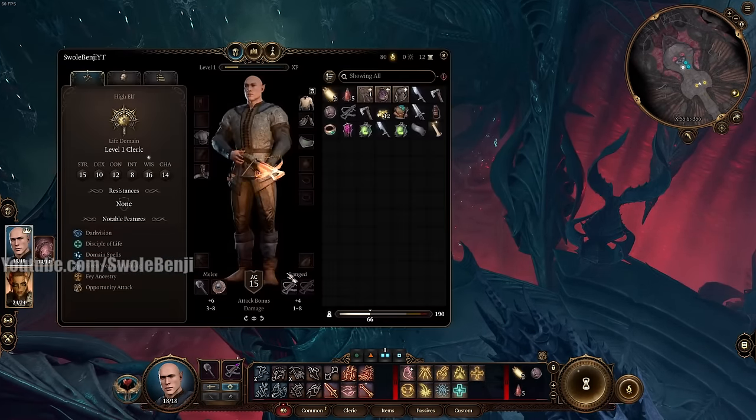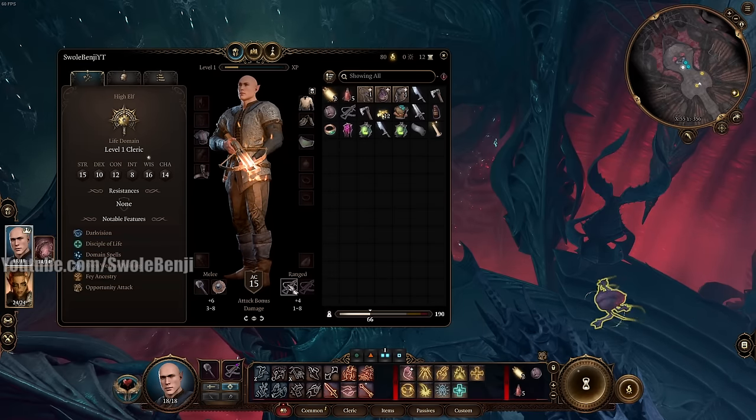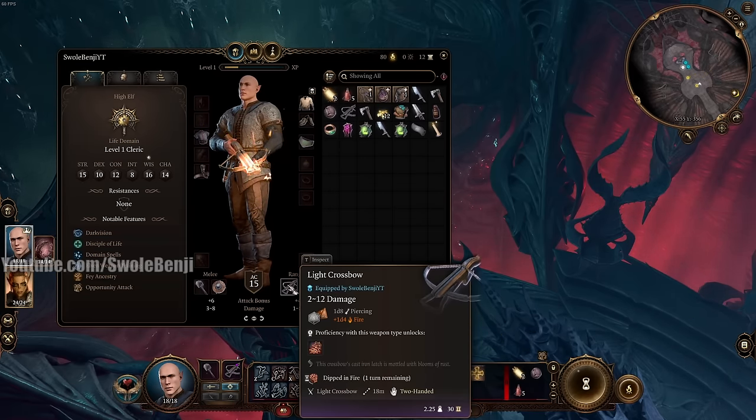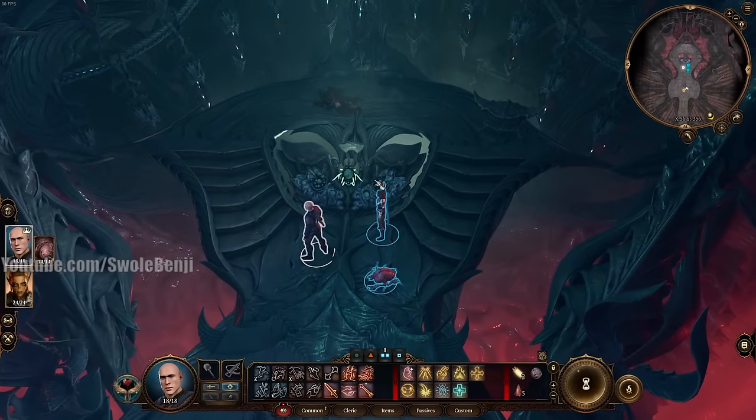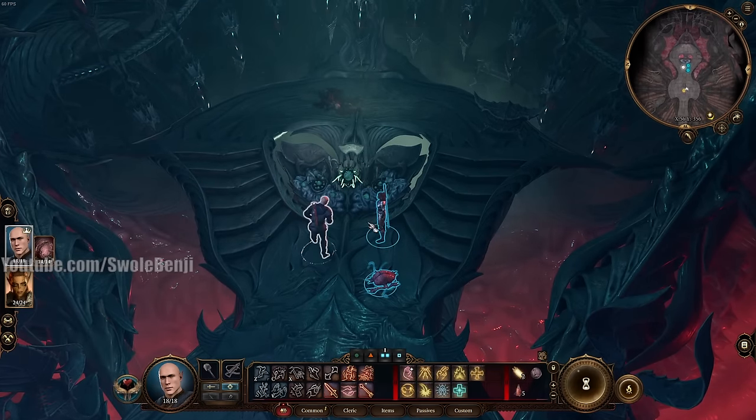You have to apply the fire dip right before a story fight because it only lasts for that one turn. I'll show you how to abuse that mechanic shortly. We also picked up the Slate here — go ahead and push this button, which just triggers some story stuff turning someone into a Mind Flayer.